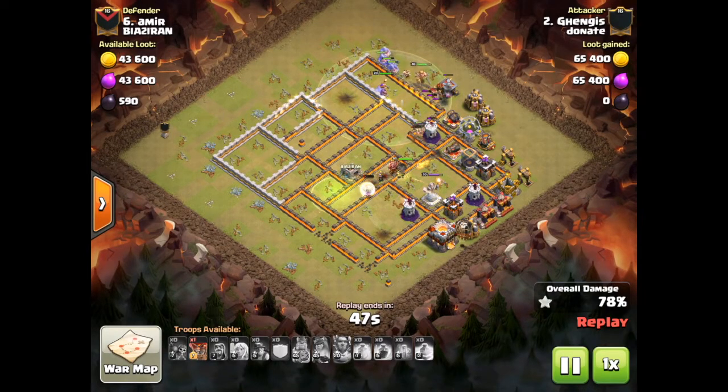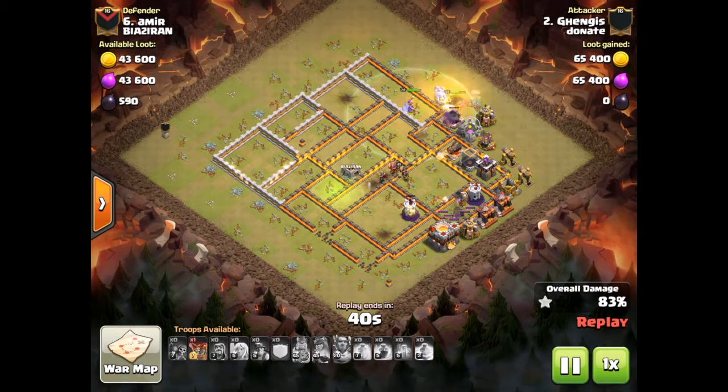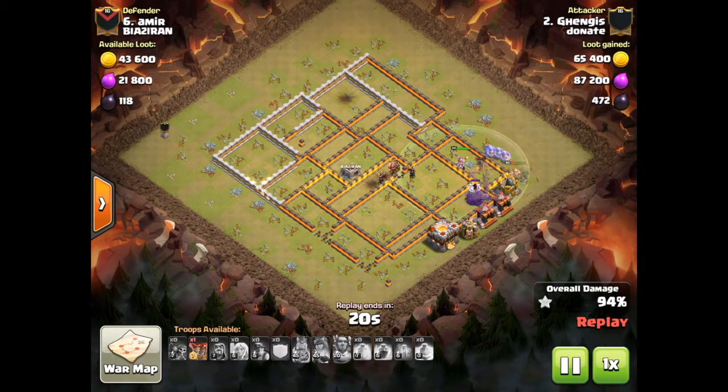I tried this attack earlier in a war in King's Throne and my Queen got what I needed her to get, but she kind of took a bit of a detour. To be fair I probably could have got the base had I changed my plan slightly and put the King down on the other side. New meta - or month-old meta that I've just discovered. Bowlers will finish this up.